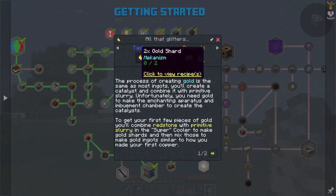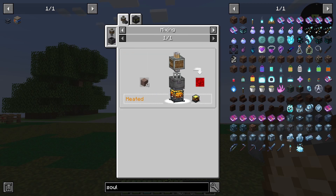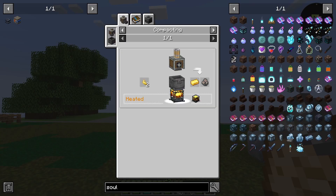Our business today is going to be trying to get gold. To get gold we need gold shards, and to get gold shards we need primitive slurry. Primitive slurry is easy enough to get — just the mixer and gravel — but it has to be heated. We've got the blaze burner, so we've got all of that covered. Two shards — lovely, that's what I needed to know.